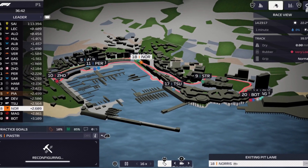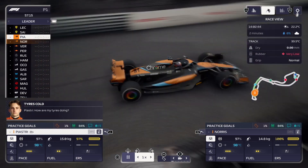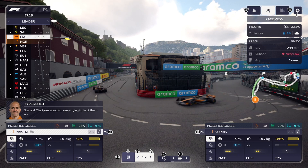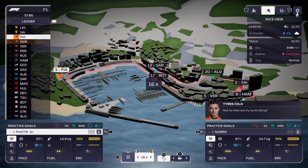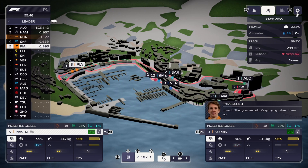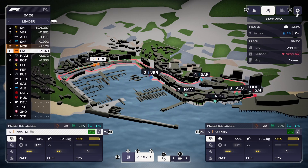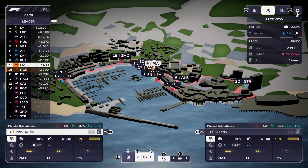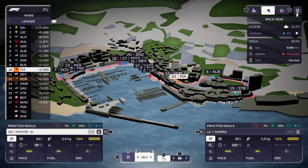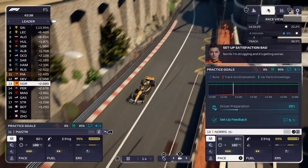Hello, welcome to another video. We're back on Formula One Manager. I want to carry on from where we left off. If you look on the bottom left or bottom right for each driver, you can see practice goals. There's a picture of the track and a percentage of how much they've learned. The green button shows how much they've learned the actual car parts. The blue one, which is the one I'm concentrating on, now says five of five.